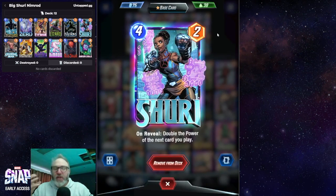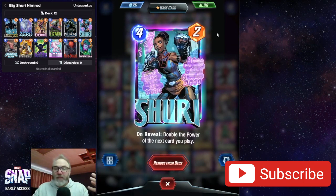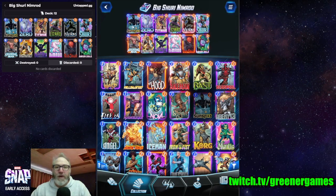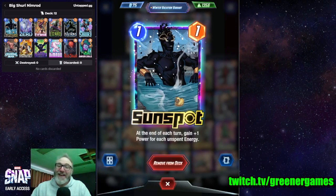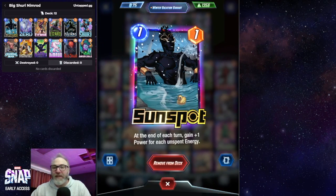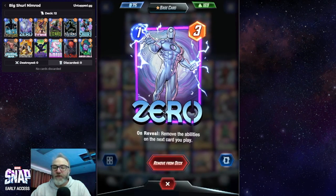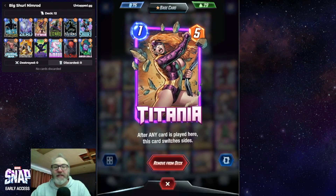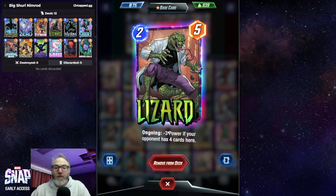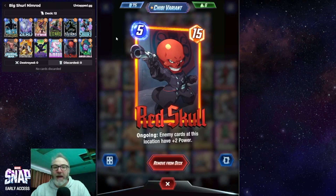This is a big Shuri Nimrod deck. I know not all of you have Shuri, but I just got her recently so I'm excited. If you've played a big Shuri deck before, this plays exactly the same. We got Sunspot in the one spot — he's the best one-drop in the game. In Shuri decks you sometimes need to float a few turns to find the cards you need. We have Zero in here: you can use Zero with Titania to get a spicy one-five, use it on Lizard so he can't go negative three power later, or use it on Red Skull so enemies don't get that plus-two power.